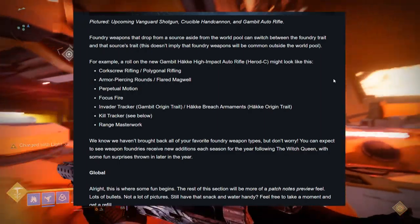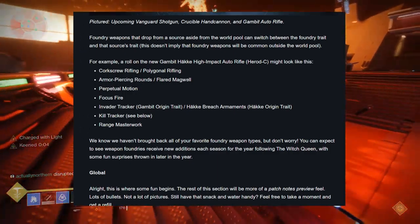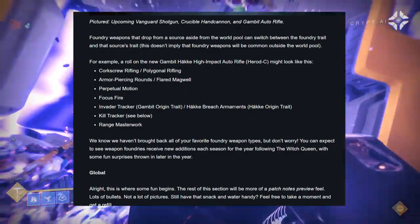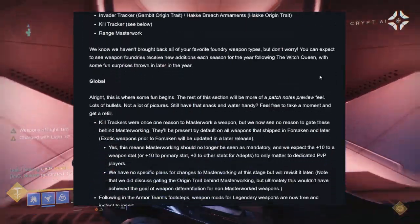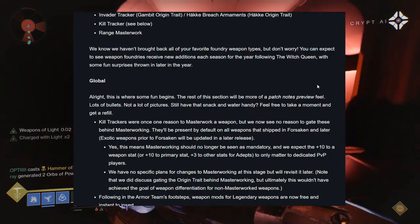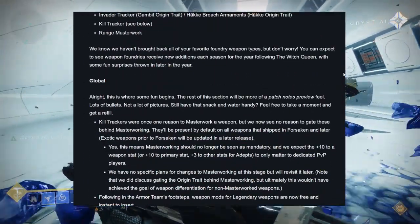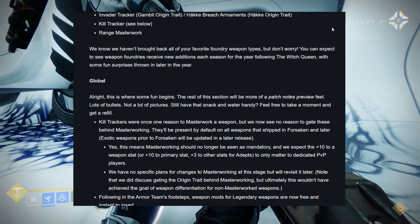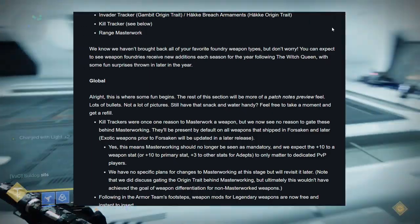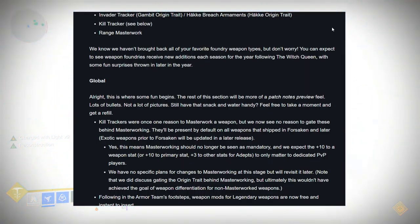Foundry weapons that drop from a source aside from the world pool can switch between the foundry trait and that source's trait. For example, a roll on the new Gambit Häkke impact auto rifle, the Herod-C, might include perks like Corkscrew Rifling, Armor Piercing Rounds, Perpetual Motion, Focus Fire, and the ability to switch between the Gambit origin trait and the Häkke Breach Armaments origin trait. You can expect to see weapon foundries receive a new addition each season for the year following the Witch Queen. This could mean we're getting Season of the Forge weapons back — that was probably one of the most beloved seasons weapon-wise because all of the weapons were absolute fire.